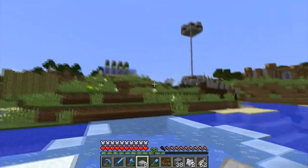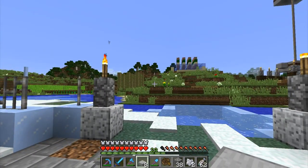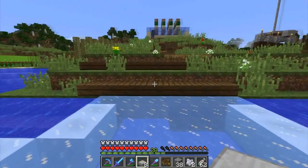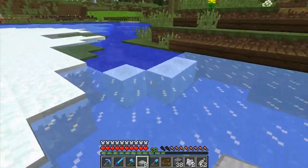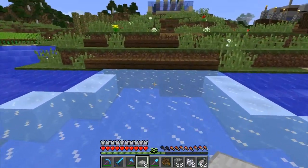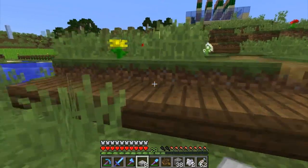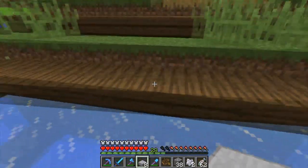I put some torches down and melted some of the snow so you can see the walkway. From outside you can see it would look better if it were prismarine bricks instead of regular prismarine — I'm going to change that. We've got the golem farm to show you, but I also did a beautification project going towards it, so I'll show you that as we go.